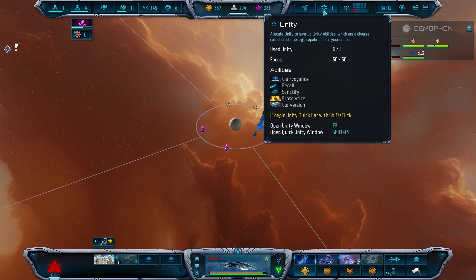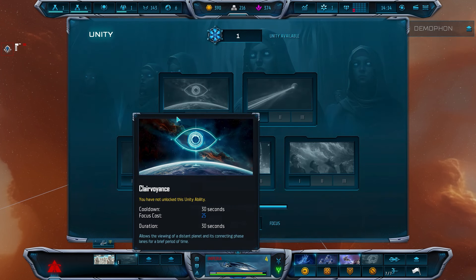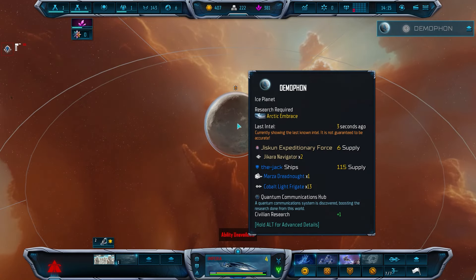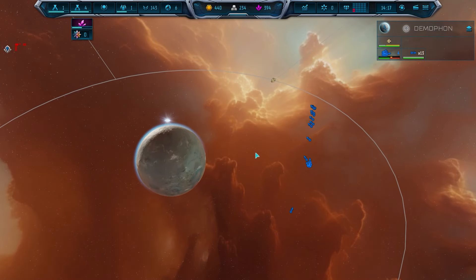When you have your first Unity point, spend it on Clairvoyance. Use this ability to take a look at your enemy's fleet composition. After this, put your Unity points into the Recall and Shield Unity abilities.